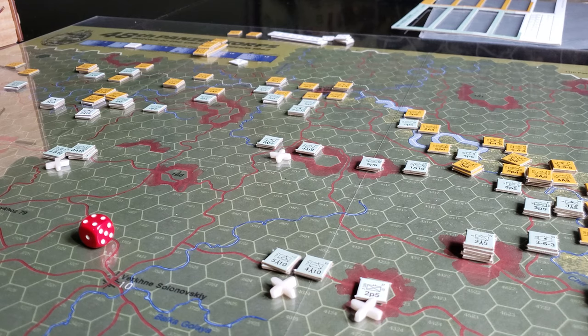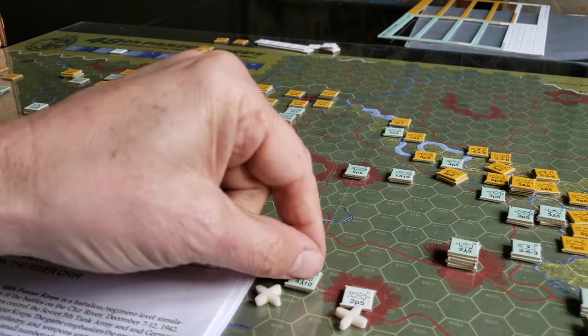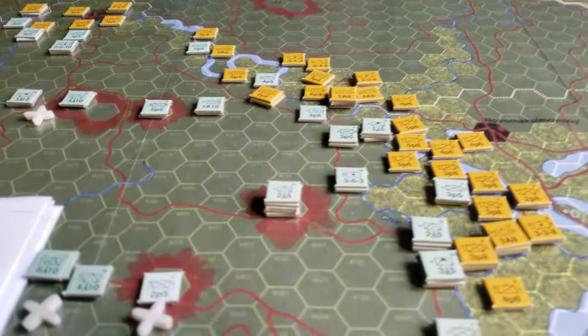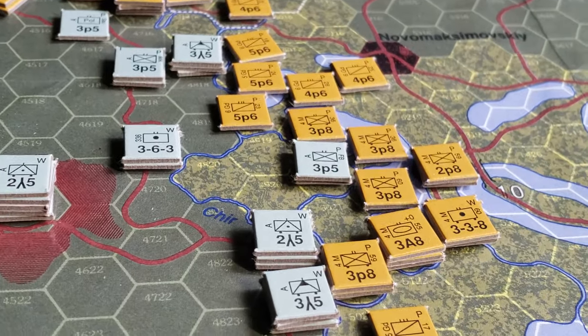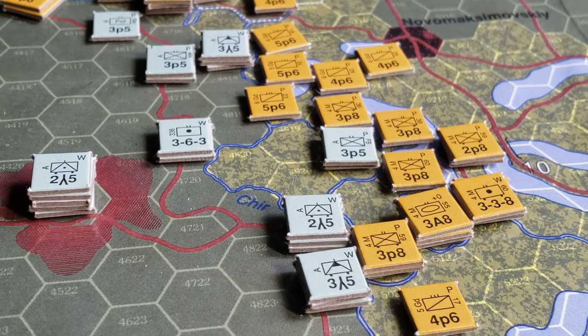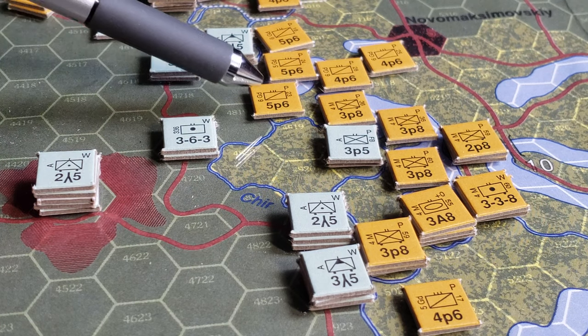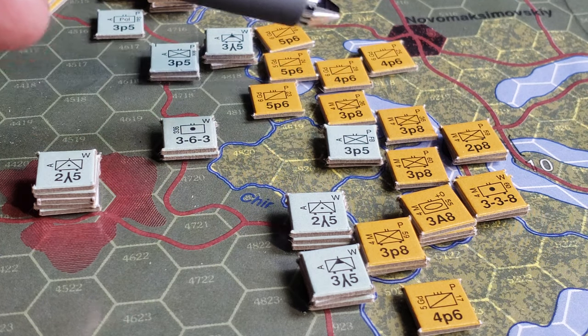In the combat system, as I understand it — and there's always a good chance that I am wrong — in the game there are combat factors on the left here. Each combat factor is a particular type. So this is a weapons platform, personnel — people, right? And there are tanks in here somewhere.